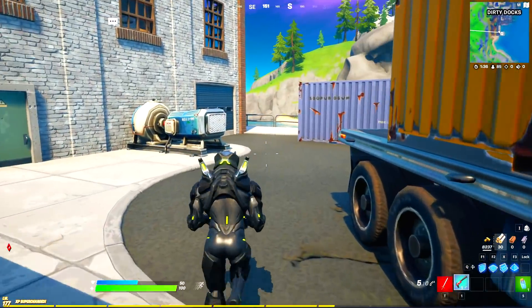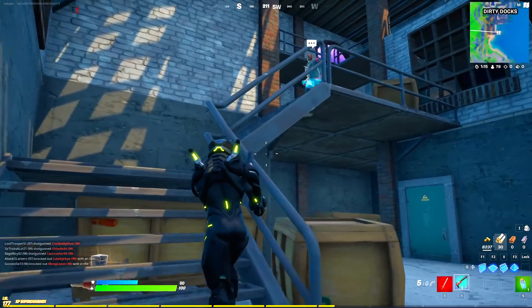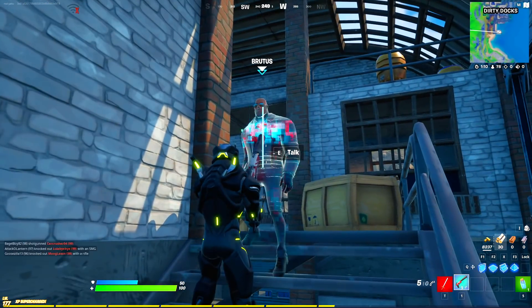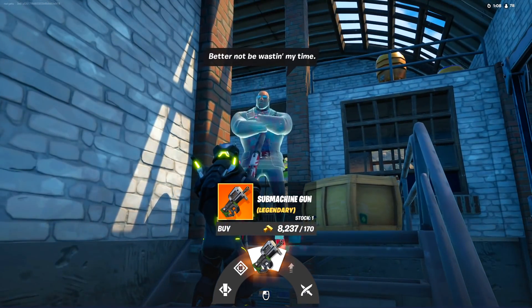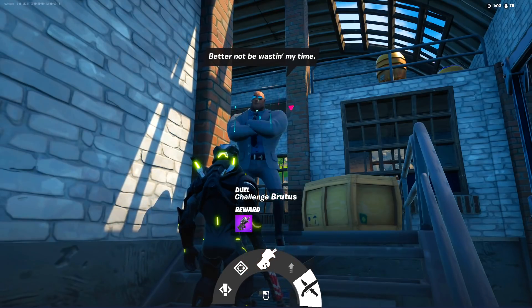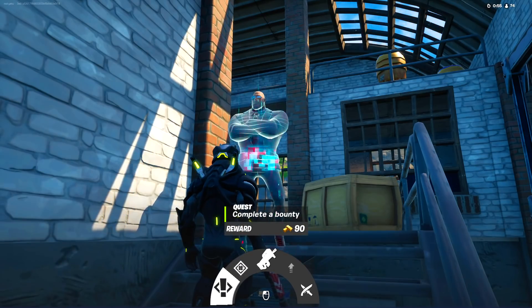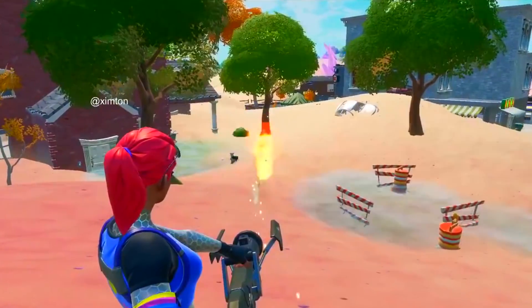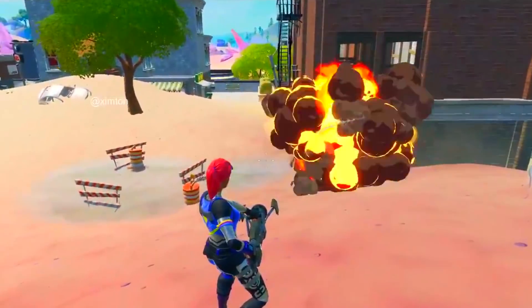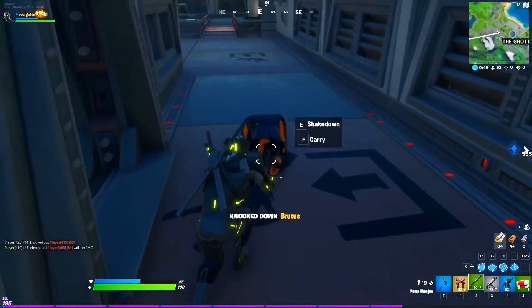Brutus is just chilling here, and if you talk with him he offers a legendary submachine gun, weapon upgrades, a duel challenge for a P90, and bounties. But looking at this clip you'll realize this is actually an explosive minigun — and if you remember, Brutus used to have a mythic minigun in Season 2 which was pretty awesome.